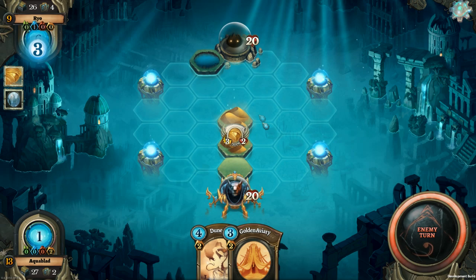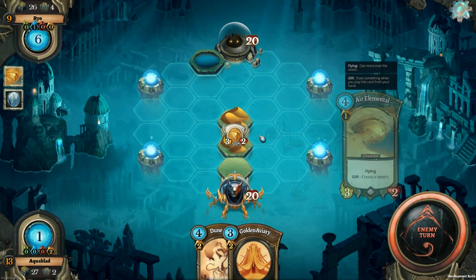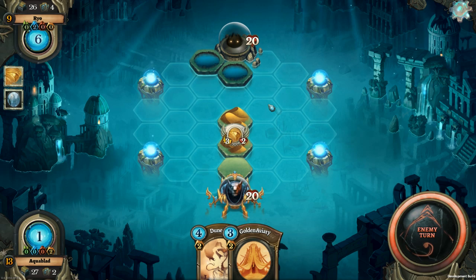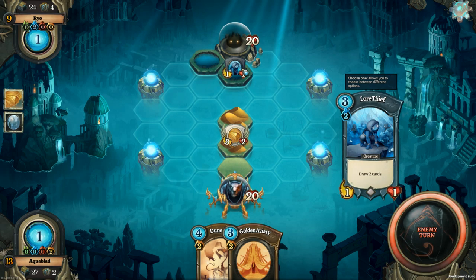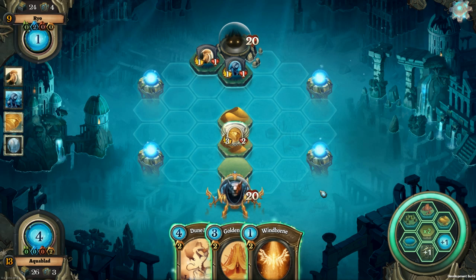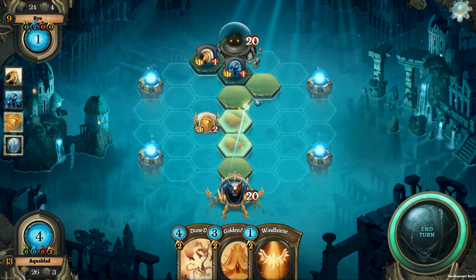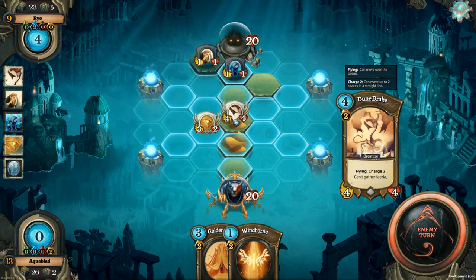Next turn I can do two plain lands straight up the middle and drop the Dune Drake. I can move the Air Elemental over to this tile or that tile depending which way I want to go, and slam the Dune Drake on this desert tile. He had to make a defensive lake otherwise he's going to be in a little bit of trouble. A lot of 1-1s coming down. Dune Drake can't gather Theria which I mentioned earlier - a perfect drawback for flying and charge.